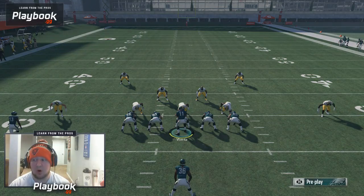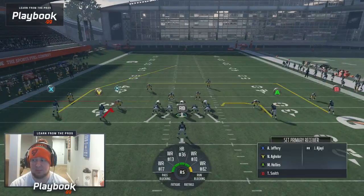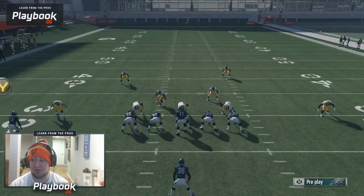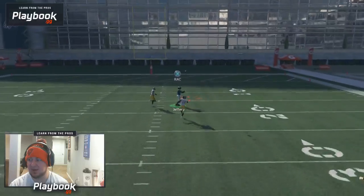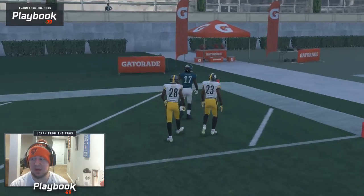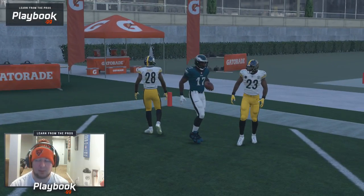If you have a strong arm quarterback and a fast receiver, you're going to see a lot better results for a one-play touchdown. But you can see right there, Alshon Jeffrey was still able to sneak behind, and he's not the fastest receiver in the world. You can see that he's able to beat cover four. You don't really have to worry about having the fastest receiver in the world. This is one of those pin concepts that works just because of the spacing of the play.